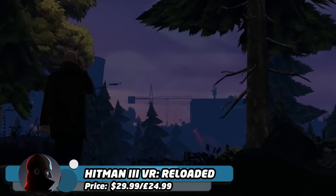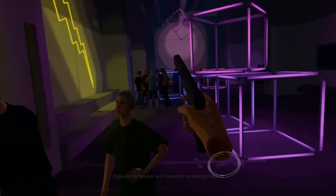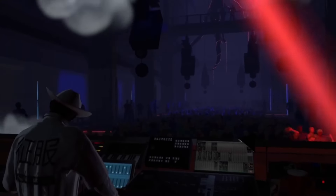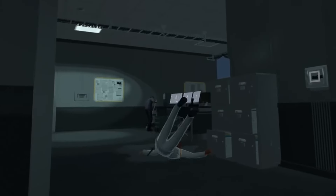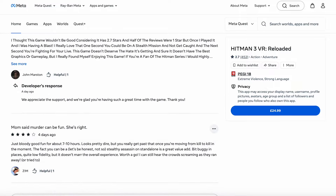The release of Hitman 3 VR Reloaded on the Meta Quest 3 brings the classic stealth and strategy gameplay of the Hitman series into VR, aiming for an immersive experience with all the base game's missions available. This includes the iconic maps fans know and love, along with challenges, unlockable items, and story paths to add replayability. However, while the concept is strong, reviews highlight a mix of pros and cons, particularly around the game's technical performance.